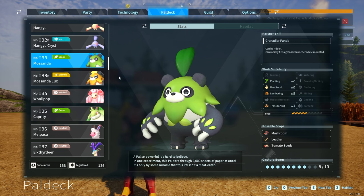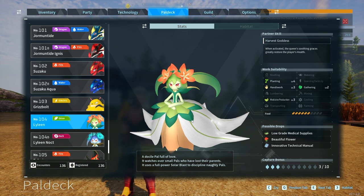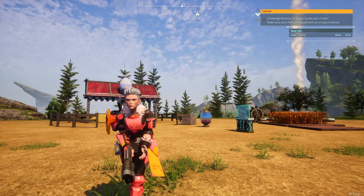And then of course, breeding Mosanda with Patalia, you'll finally get Lylene. I know it's a lot of work and you're probably just going to make Anubis from this video. But you're going to need Lylene for planting and probably gathering and medicine production as well anyway, eventually. I hope you guys enjoyed this video and thanks for watching.